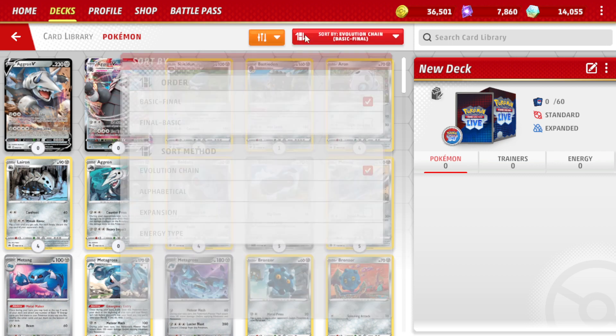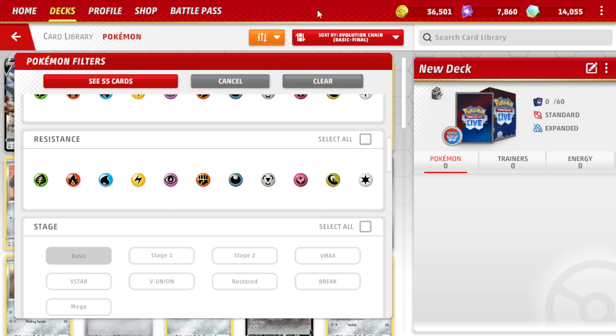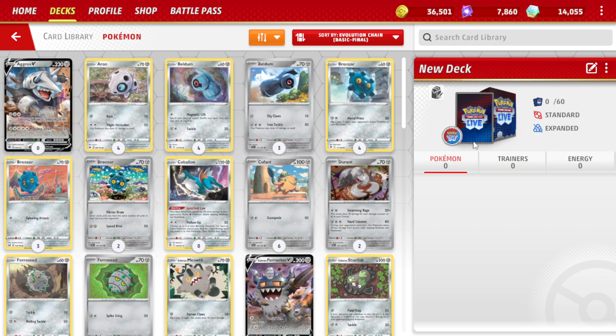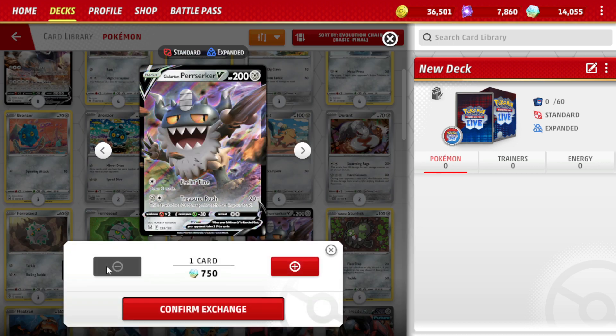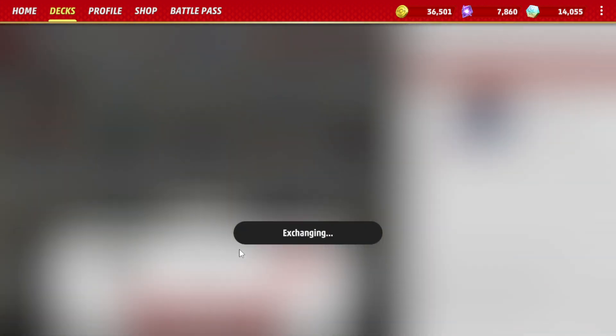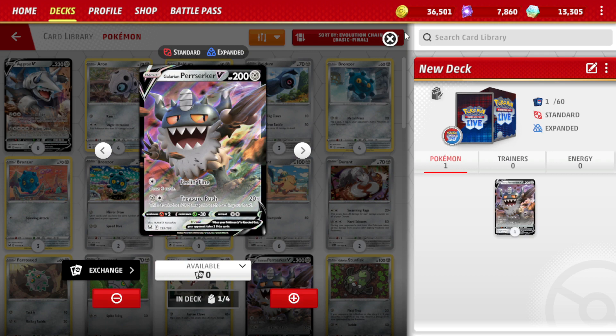So we're going to go back in here and scroll down to Basic, because it'll bring up all the V cards as well. Glaring and Berserk — for each card in your hand, draw 3 cards, that's actually not that bad. 750 credits, let's do one. Put him in my deck for right now.